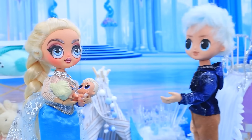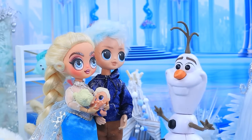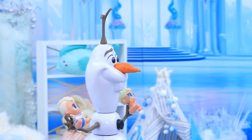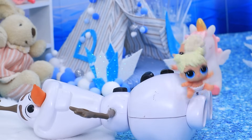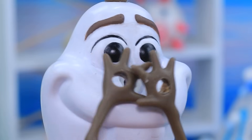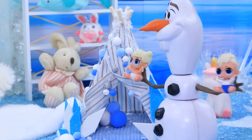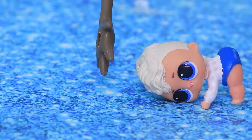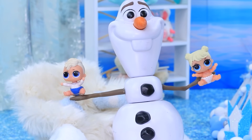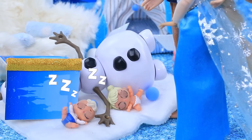Elsa and Jack go for a walk and ask Olaf to watch the little ones. The babies cause chaos — they ride the merry-go-round, steal Olaf's nose, and go down the slide on a carrot. He tries to contain them, but they escape through the window. He resorts to reading a fairy tale, then takes them to the cinema.